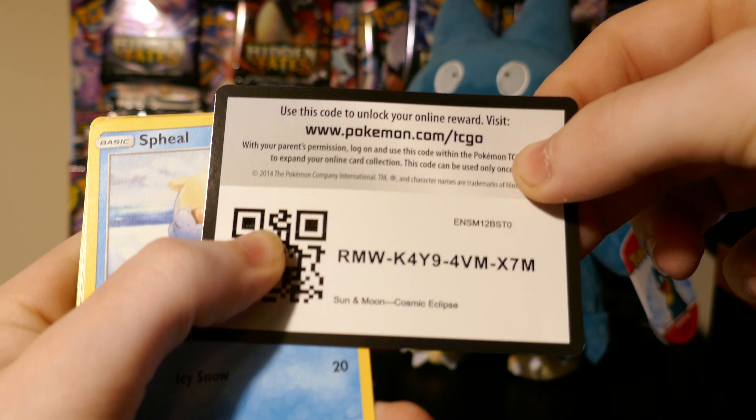Two, three, four — we have an Electric energy, Absol, Lilligant, Rotom, Rowlet, Phantump, Wailmer, Trapinch, Clefairy, Jupiter. That was pretty good as far as Cosmic Eclipse goes — alternate art, GX, and a GX out of three packs, that's damn good. As for Evolutions, I don't really know what I want except for the Charizard — just a regular rare Charizard holo. If I get the reverse I'd be really happy. I want to get it graded, so hopefully we get a good one.